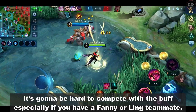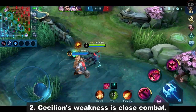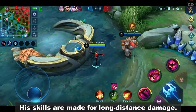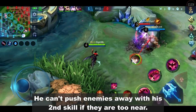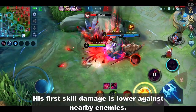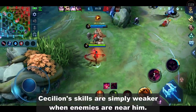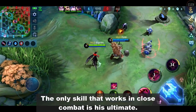It's going to be hard to compete for the buff, especially if you have a Fanny or Ling teammate. Cecilion's weakness is close combat — his skills are made for long distance damage. He can't push enemies away with his second skill if they are too near, and his first skill damage is lower against nearby enemies. Cecilion's skills are simply weaker when enemies are close to him.